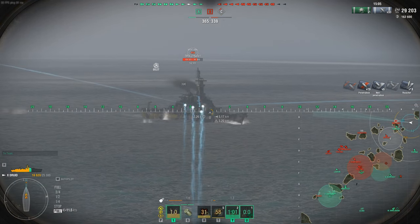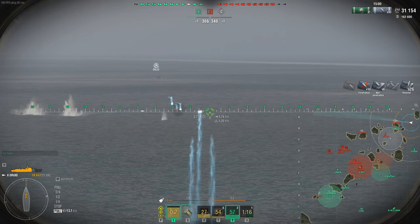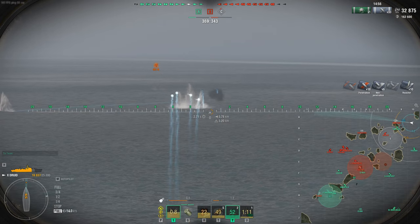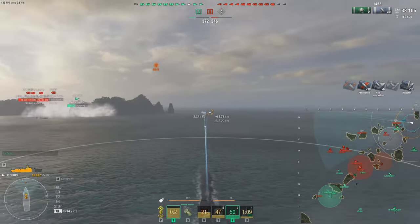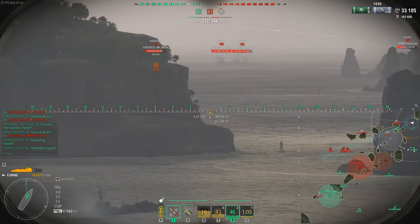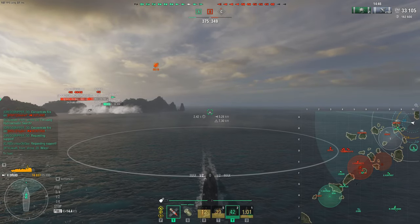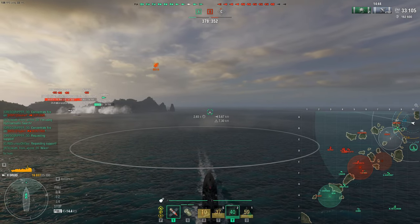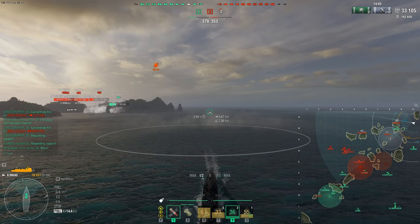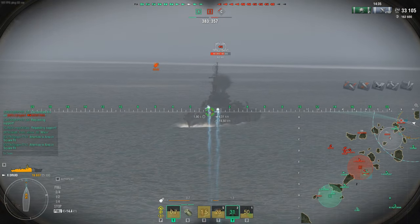As a Druid player, how do I counter this? I go in reverse, pop smoke, and wait for backup. I call for my Yoshino in the back. The Yamagiri is also threatening the Montana with torpedoes. I would never do this solo, but I analyzed the situation — I've got a Yoshino behind me and a Yamagiri that potentially throws torpedo threats, and Montana doesn't know where the Yamagiri is, so he's kind of hesitant.